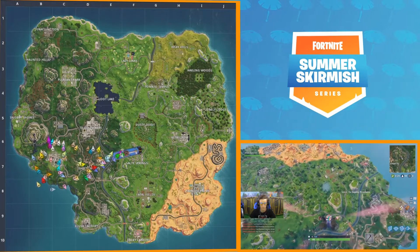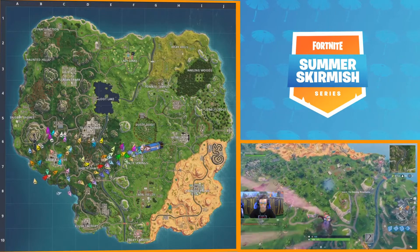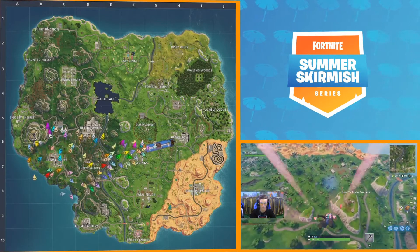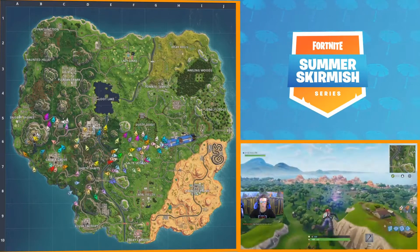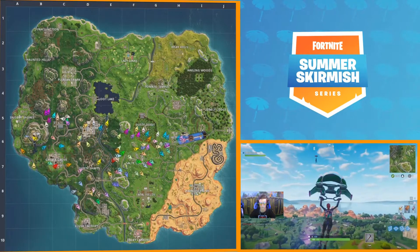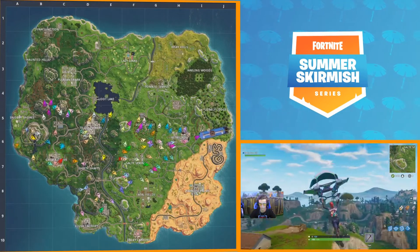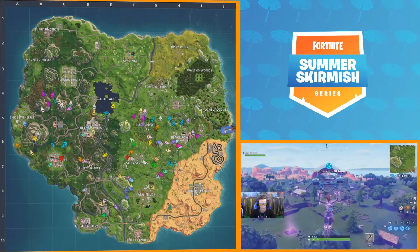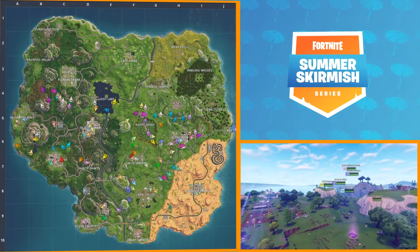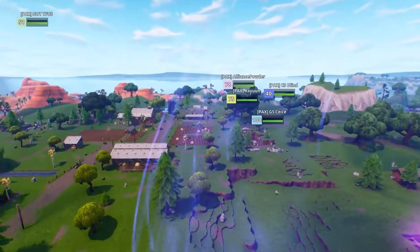This player is pretty well known for going Wailing Woods — they'll wait till a late drop. In the bottom right, you've got Nate Hill from FaZe flying in, looking towards Fatal Fields. Pretty much everybody has spread out consistently; not a whole lot of engagements, no more than five or six players in a single location. Retail has a handful, and it looks like five players at Tilted with two laying on the south side.